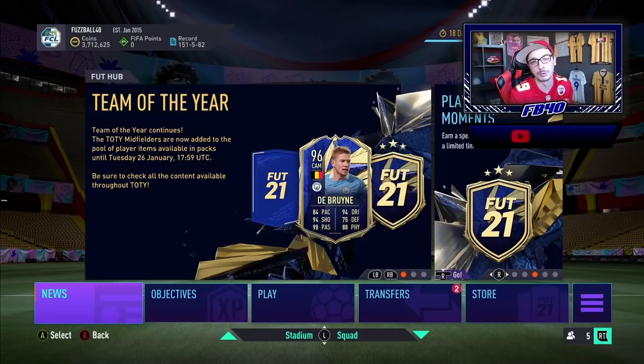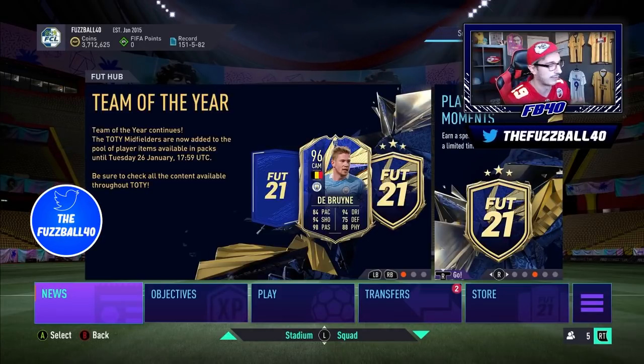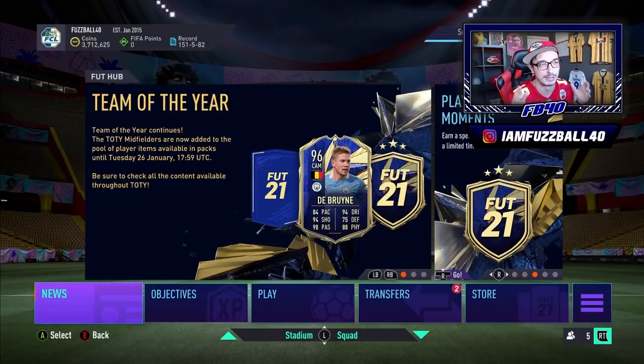We are back at it on the road to 5 million coins. If you're wondering why the coin total is taking a hit from last time, I've been hammering League SBCs during Team of the Year to get the club to the level I want it to be. So you guys can see loads of packs from League SBC. We also bought a couple of players. We set ourselves back, but now we work back towards where we want to be, and that play is going to be all about fodder.